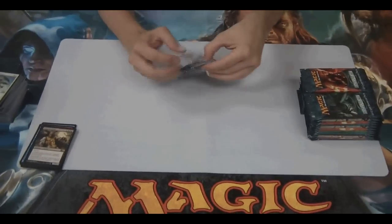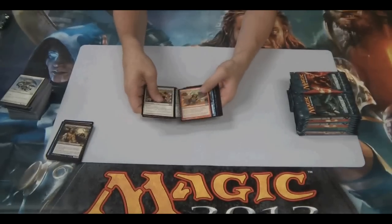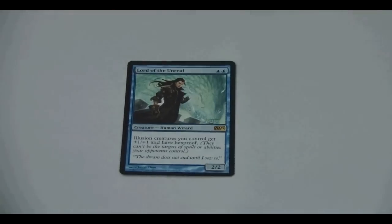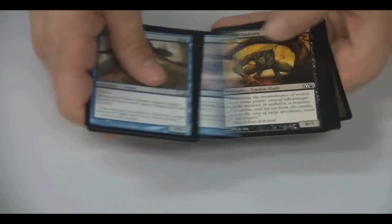Suture Goal, a reprint from Odyssey Block. This is pack number 12, so we're a third of the way through the box and we already got a Garruk. Lord of the Unreal — he's brand new, a very solid card. Illusions get plus one, plus one and hexproof. Someone at the Pro Tour pre-release got one of those and the Phantasmal Image combo was hard to deal with.